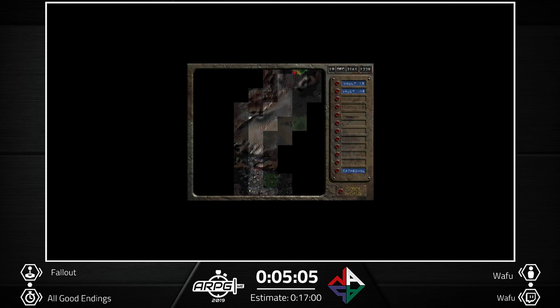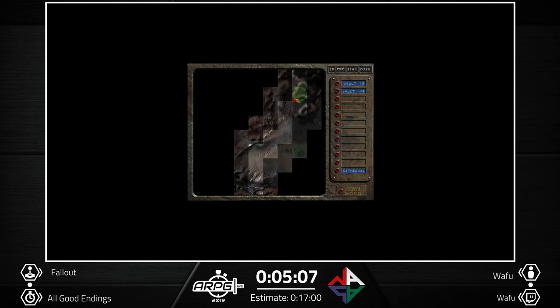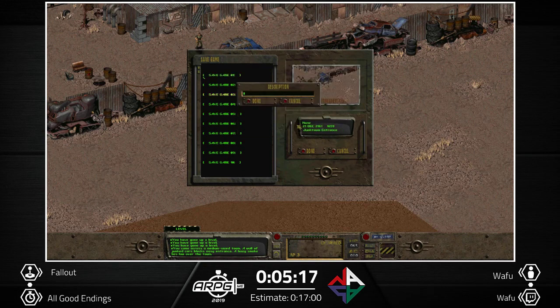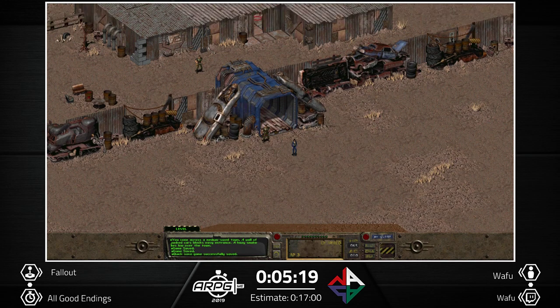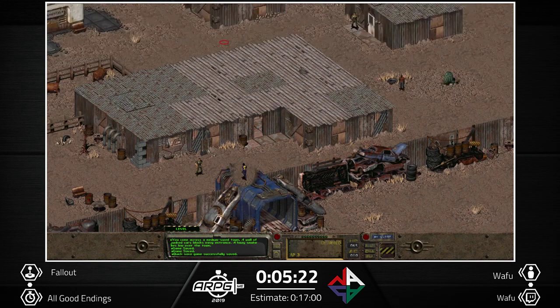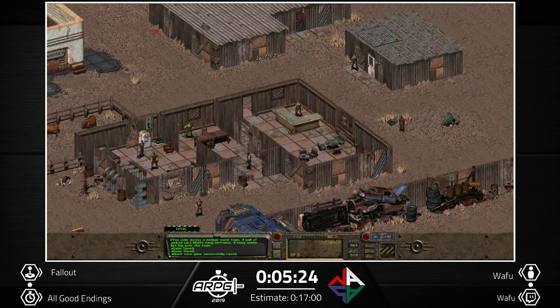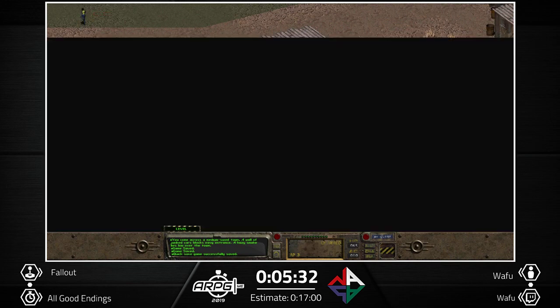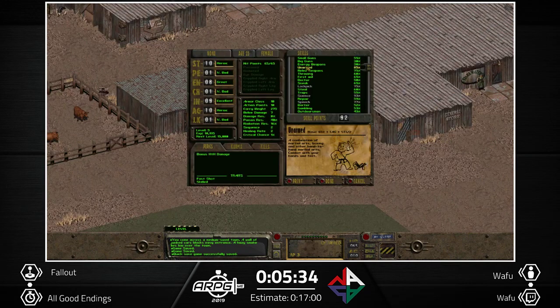We need to do some more quests because we want all good endings — we could normally go to the military base and bomb it as well, but this is all good endings. I made another quick save and another save warp setup, and you'll soon see how it works. I level up unarmed because we have the power fist, and throwing because we have the grenades.